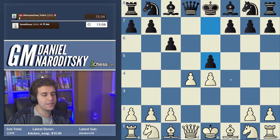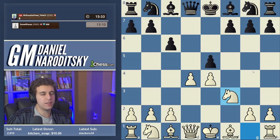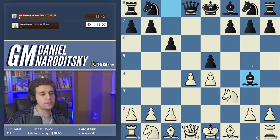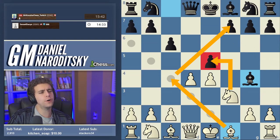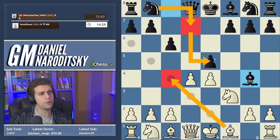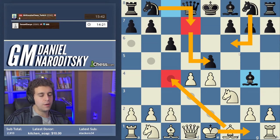Mr. Kusha responds with one of the most reputable lines against the Fantasy — the e5 variation. The point is that d-takes-e5 runs into queen h4 check, so it's important to proceed with knight f3. This is theory, and bishop g4 — this is the recommendation in quite a few books. This bishop g4 variation is incredibly solid. White has many different ways of reacting. Bishop c4 is the main move, threatening bishop takes f7 and knight takes e5. After bishop c4, black goes knight d7 to cover e5, then white castles, and knight gf6.